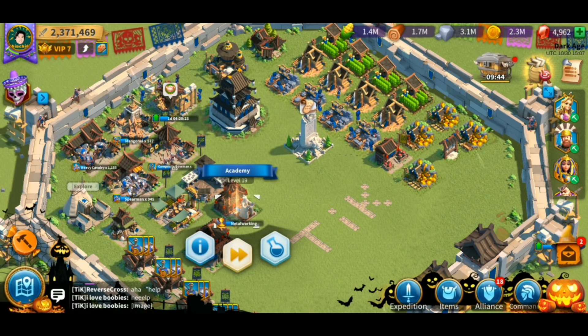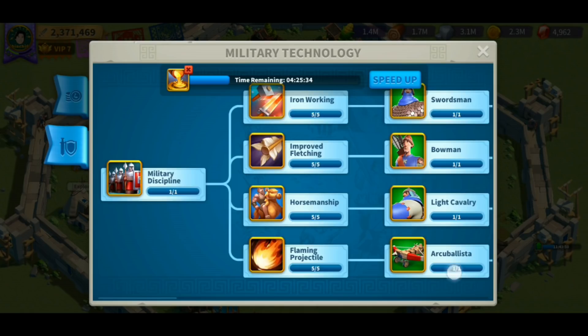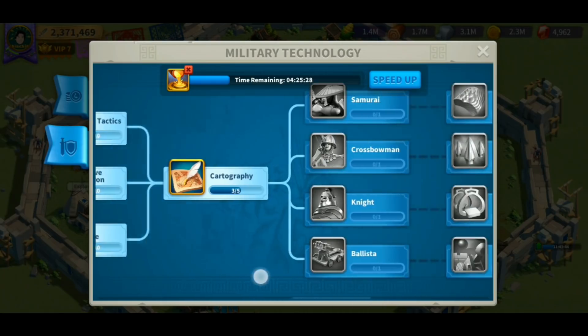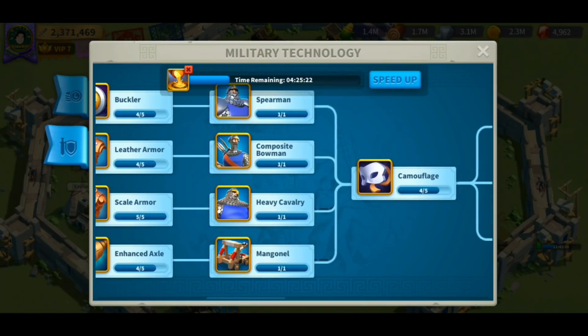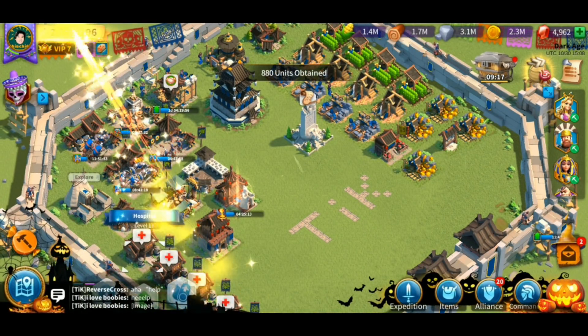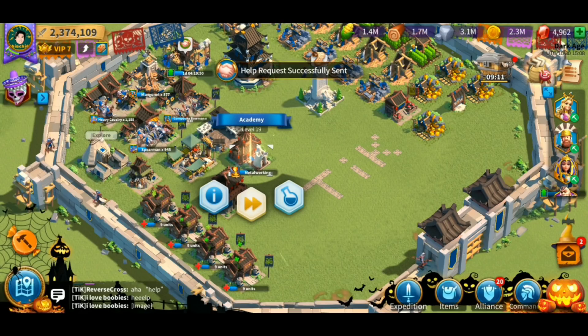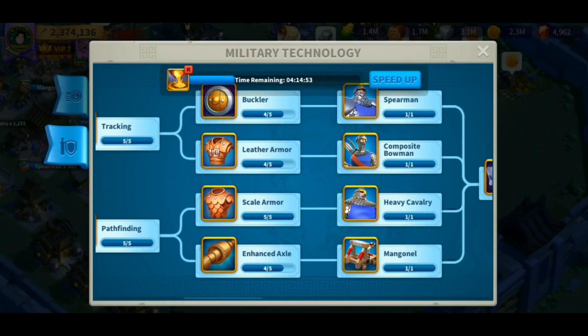You need your academy to get your account really boosted and to get those tier three units. For tier three units, you have to go to the military technology and research all those tier three units, because when you're trying to aim for tier four this is going to take a while. Tier three units will help you a lot especially in the mid early game, and in the late game you definitely need to rush your city hall and academy to get to tier four units.